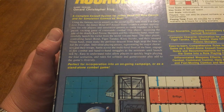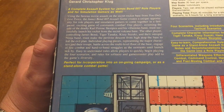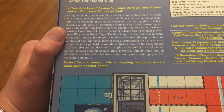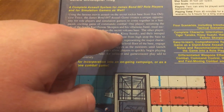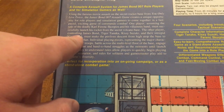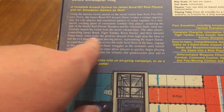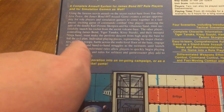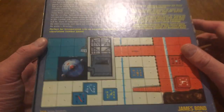One player assumes the role of the deadly Scorpio and his villainous band, who must successfully launch a rocket from the secret volcano base. The other player, controlling James Bond, Tiger Tanaka, Kissy Suzuki, and their intrepid ninja band, must make the perilous descent from the top to foil the evil plan. That's kind of cool.